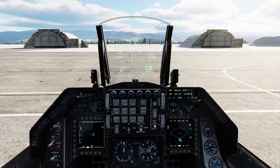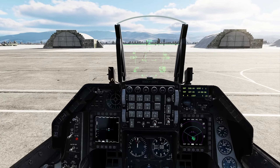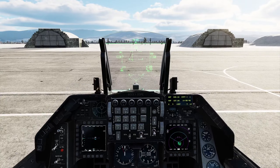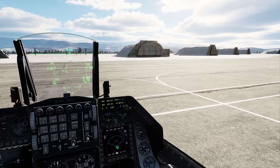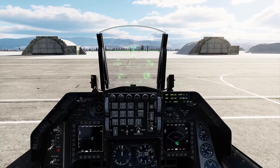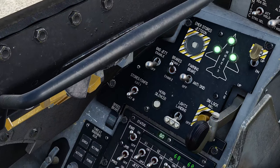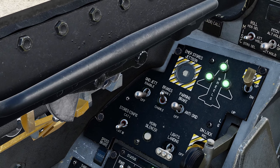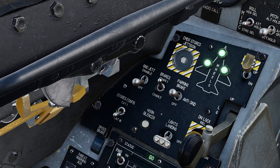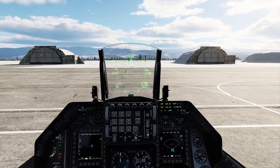When you're heavy, you need cat 3. What it does is it lowers everything — it limits your AOA significantly more than cat 1. In cat 3, your roll rate is reduced by 40% if I remember right, and it also reduces the max deflection of yaw as well. Everything is reduced significantly in cat 3, and it's just to prevent you from departing flight when the jet is heavier and more unstable.